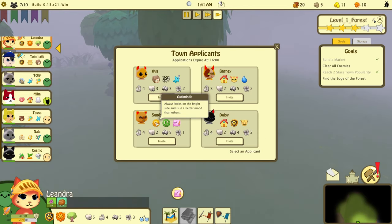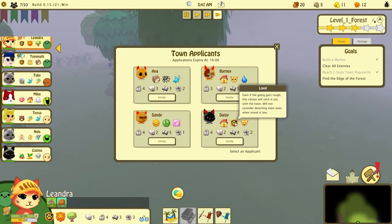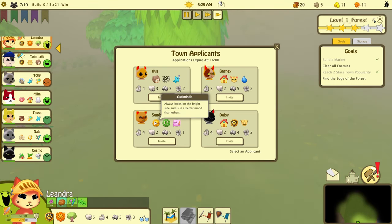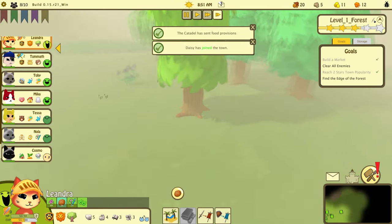Sandy is peaceful. Ava is already out — destructive. Daisy is domestic and also mean — do we want a mean person in our crew? Sandy is always in a good mood but hates violence, she won't help out. Let's grab Daisy — let's see what Daisy does, add a little drama to the crew.